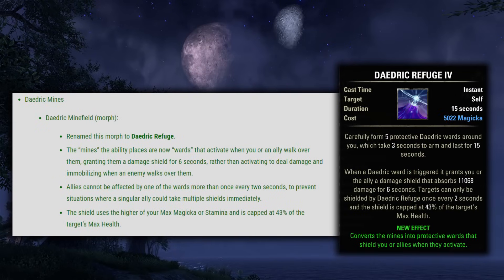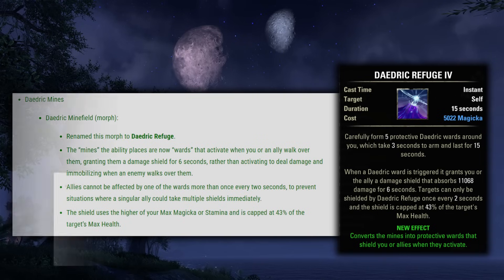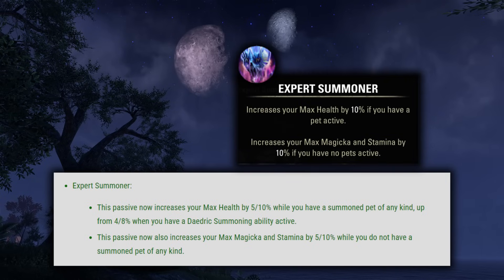Next up they renamed Daedric Minefield to Daedric Refuge. The mines this ability places are now wards that activate when you or an ally walk over them, granting a damage shield for 6 seconds. Allies cannot be affected by one of the wards more than once every 2 seconds. The shield uses the higher of your max magicka or stamina and is capped at 43% of the target's max health — a pretty cool support option for Sorcerers. Then they adjusted the Expert Summoner passive: it now increases your max health by 10% while you have a summoned pet up from 8%, and also increases your max magicka and stamina by 10% when you do not have a summoned pet — buffs for both pet and non-pet Sorcs.